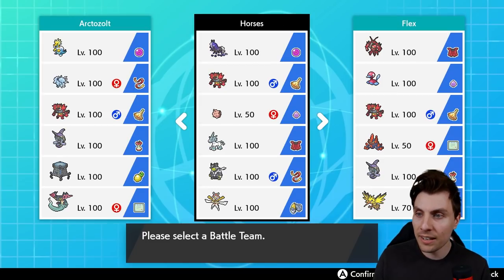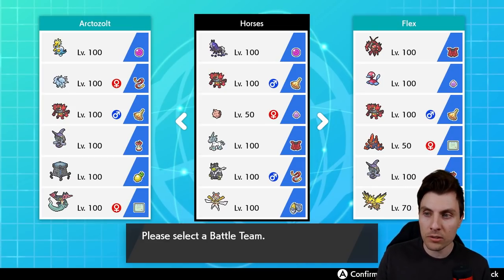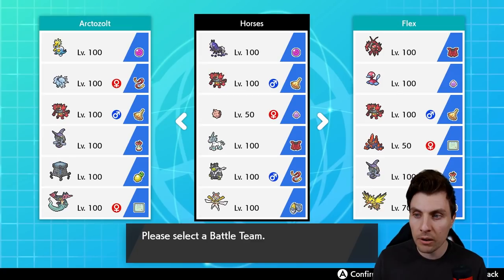We know what Incineroar does and why it's one of the best Pokemon in the format. We've got Taunt on it as well, which helps us shut down opposing threats and especially Trick Room, although we do have the Glastrier that preferably likes that Trick Room environment, and then rounding off with a nice Fire-Water-Grass core with the Urshifu Rapid Strike variant in there.